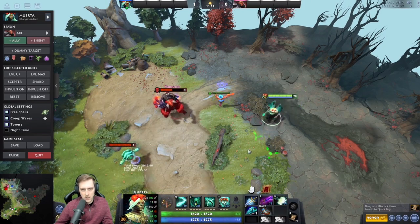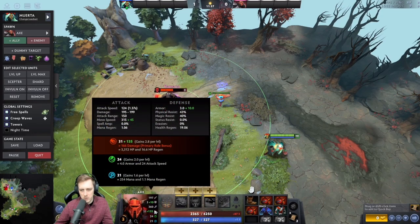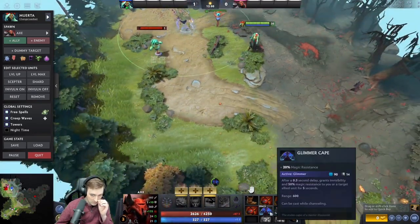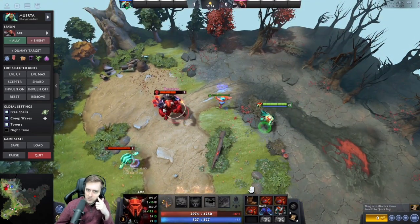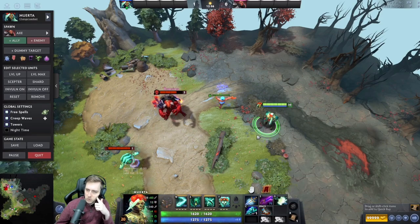Like it's insane. It goes from 40% magic resistance to 70%, so you're halving her damage when Glimmer is active on you, which is kind of mega good. So if you use Glimmer and stay invisible, even if she sees you, you're still countering her.